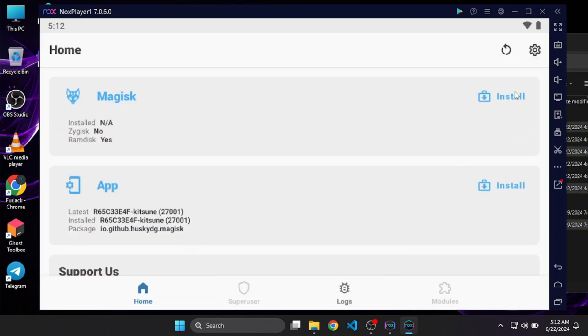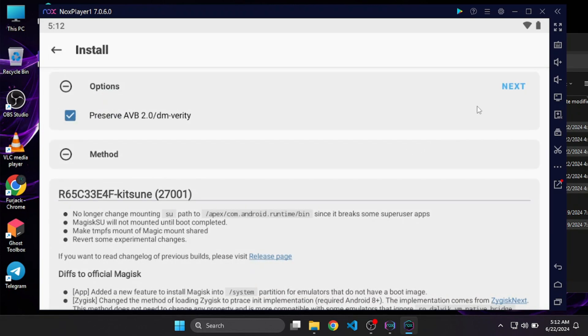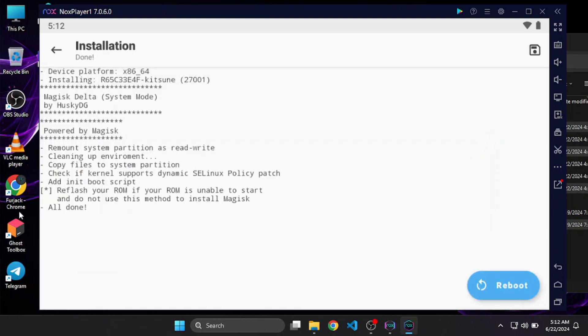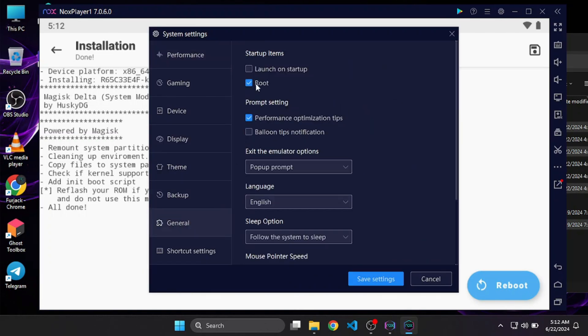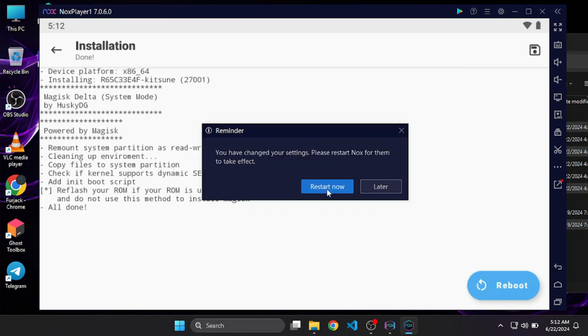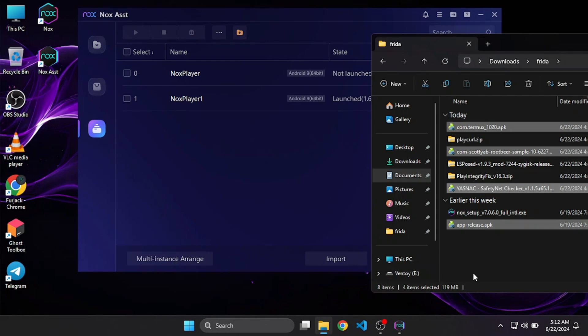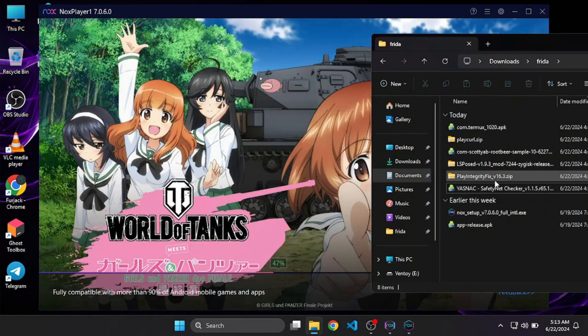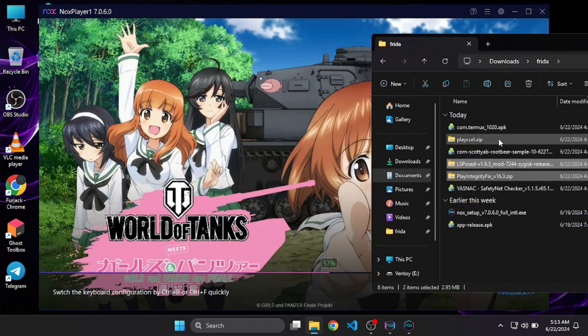Now click Install, then select Preserve AVB, then Directly Install into System Partition. Once that has finished, go to Settings again, go to General, uncheck the root option, and restart. After this restart you will have a completely rooted edition of NOX with Kitsune Mask.